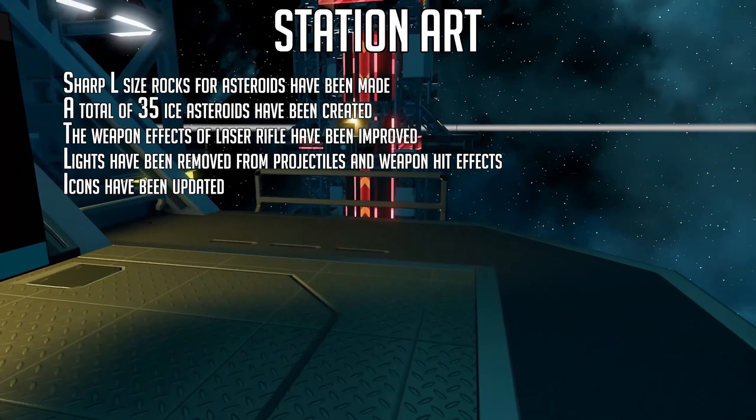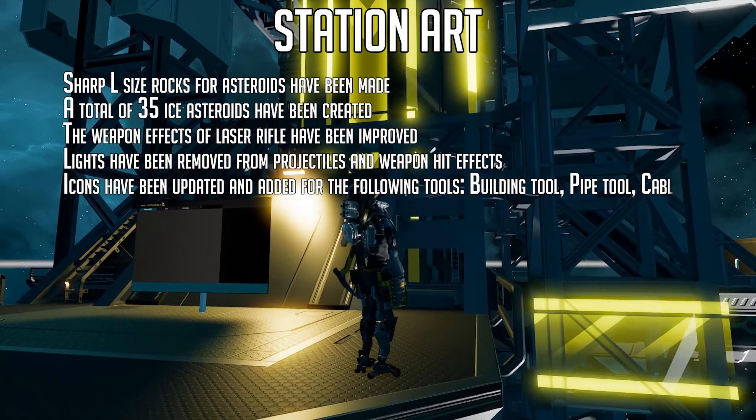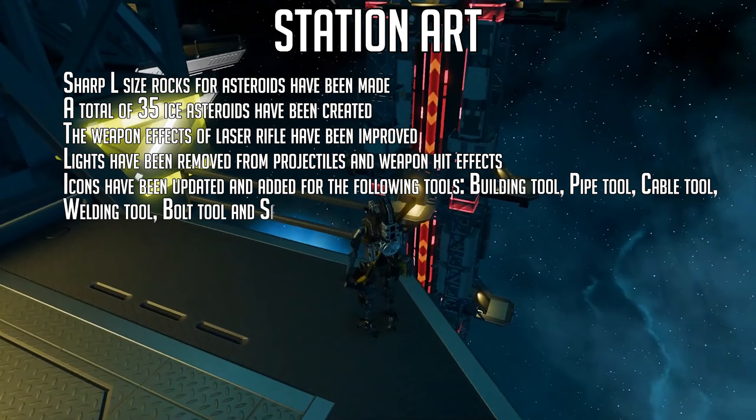Icons have been updated and added for the following tools: the building tour, pipe tour, cable tour, welding tour, bolt tour, and the saw tour.